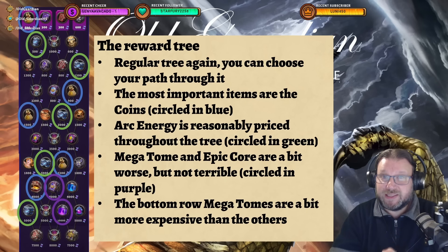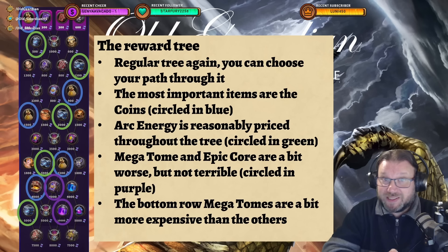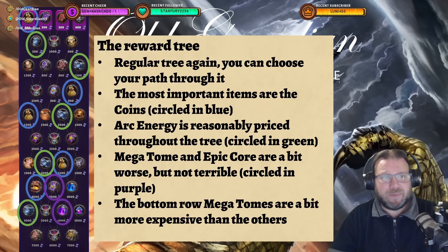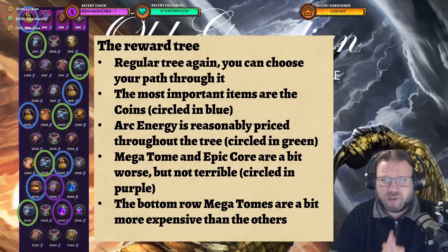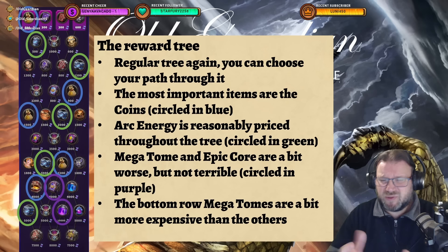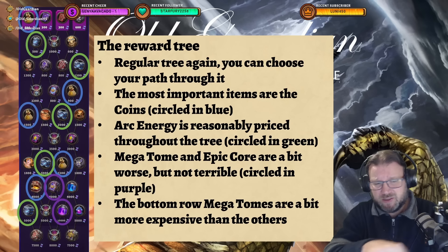As an upside, the reward tree is a real tree — your choices do matter. You can carve your own path through the tree, and here I have circled the most important items. Coins are the one target you really want, because coins are the most flexible items — circled in blue. Arc energy this time is quite reasonably priced, so it's a fairly good idea to target some arc energy as well, circled in green. Near the end, there's a megatome and an epic core that are also not terribly priced, so those are worth picking up if you have enough tickets.